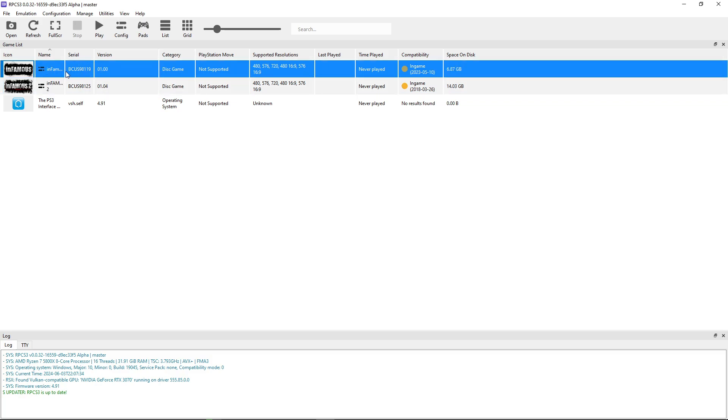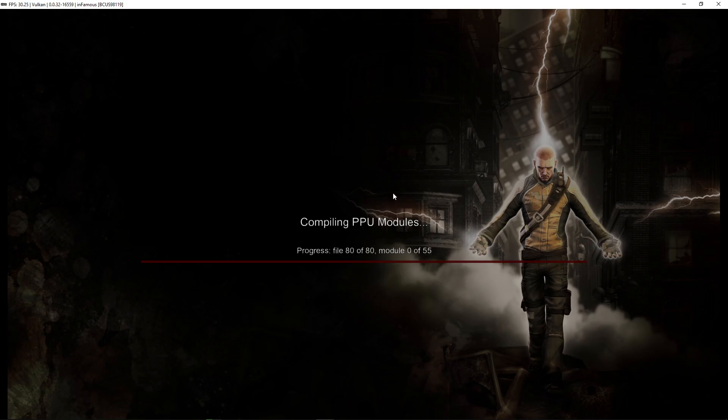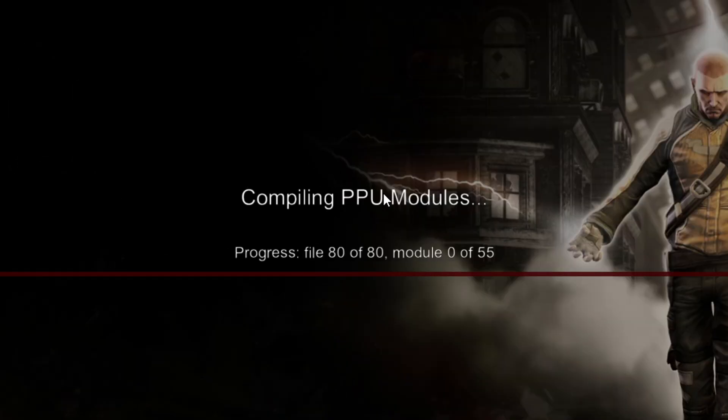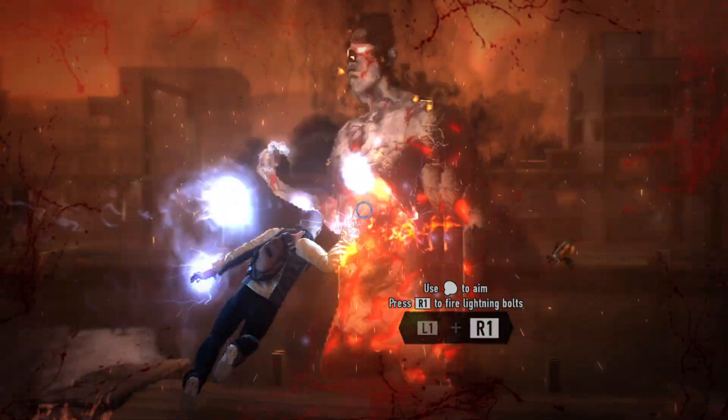Now you're ready — just double-click the game you want to play. It may ask if you want to install the digital manual, which is up to you. The first time you start the game, it will compile PPU modules, which shouldn't take long depending on your CPU. Both games are good to go. I have many tutorial videos like this on the channel, so check out my other content, subscribe, and leave a like — thank you for watching, have fun, and I'll see you soon.